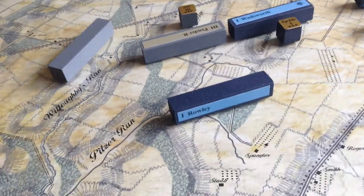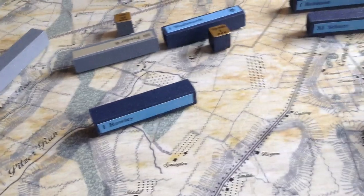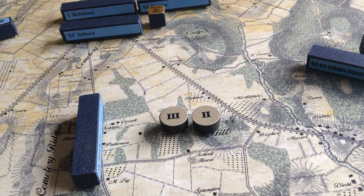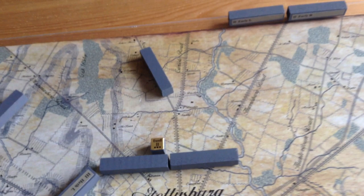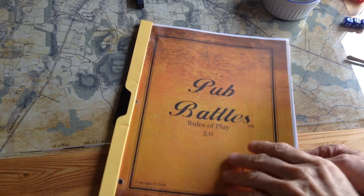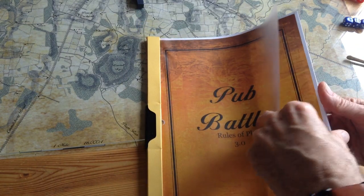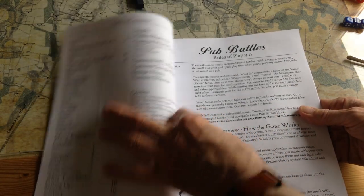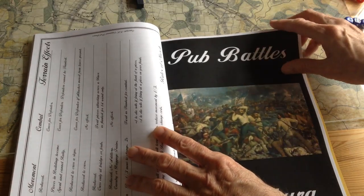We'll draw another chit and enter that combat. The next chit is the 2nd Corps, so the Confederates have got a lot of initiative here. They have at least four units on the board at the north. It might be a good idea to pause and talk about the rules, because they're a bit of a pain. The rules are designed as a generic set for all the Pub Battles games, and then at a certain point you get to the exclusive Gettysburg rules.